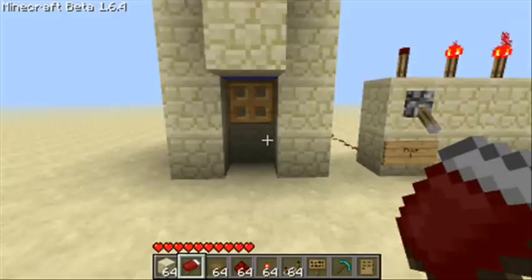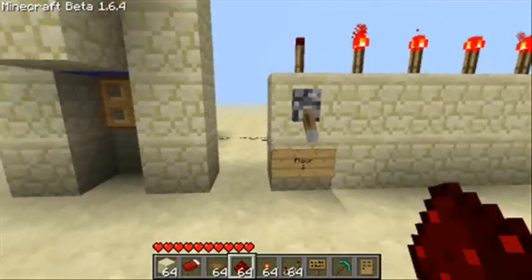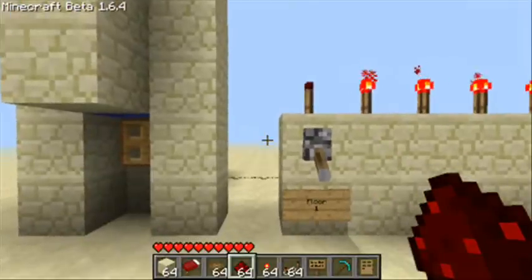Hello and welcome to another Minecraft video. This time we're going to be looking at the trapdoors again, and I've got a water elevator which has a select floor feature.